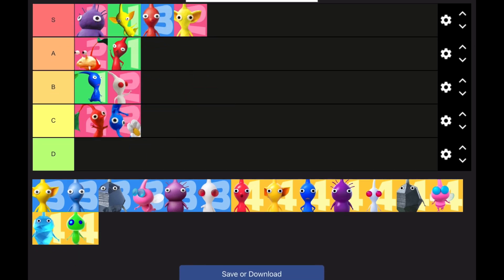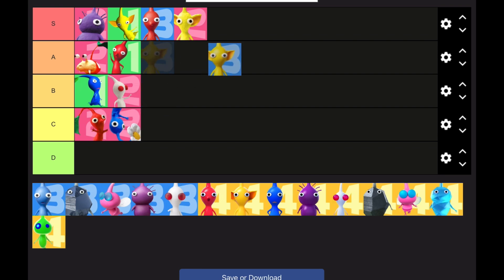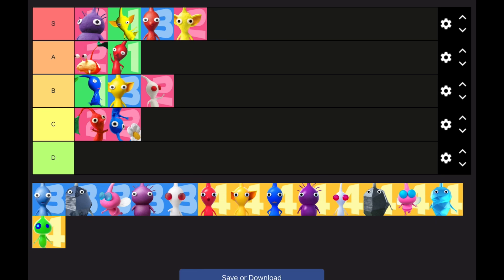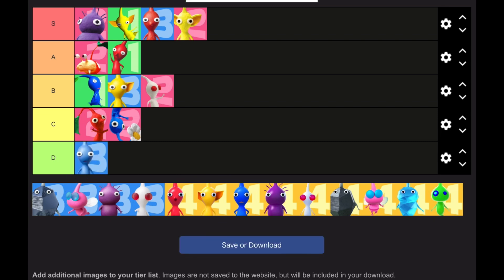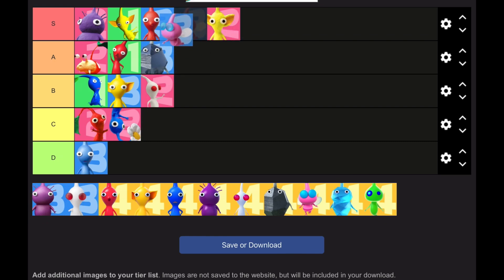Reds in Pikmin 3 are S tier because enemies are just super weak in Pikmin 3 — Reds can just snap away enemies. This is my own opinion so don't take this too seriously. Yellows are going in B tier — it might be weird because I put the previous Yellows in S tier, but these ones aren't as strong. Blues are invalidated in Pikmin 3. Rocks go into A tier and Wings are about right in B or A tier.